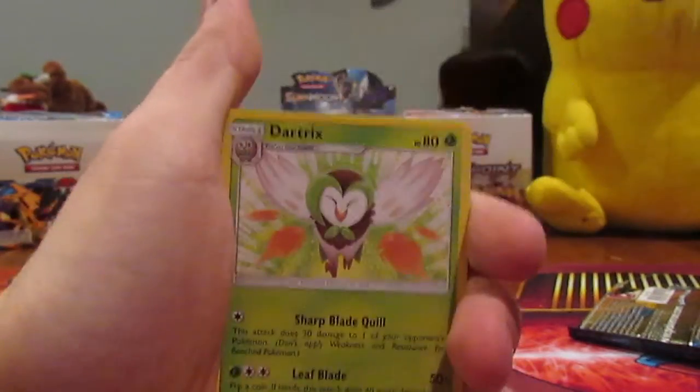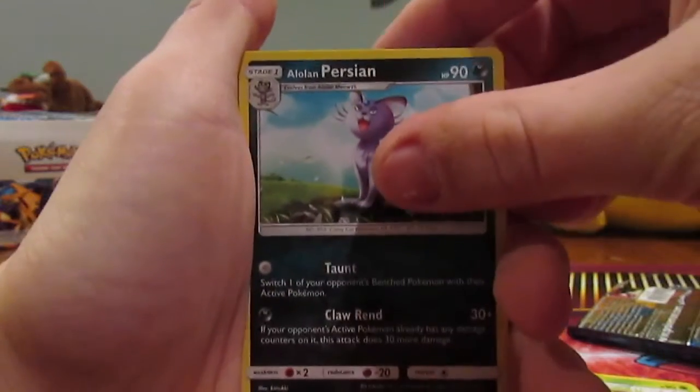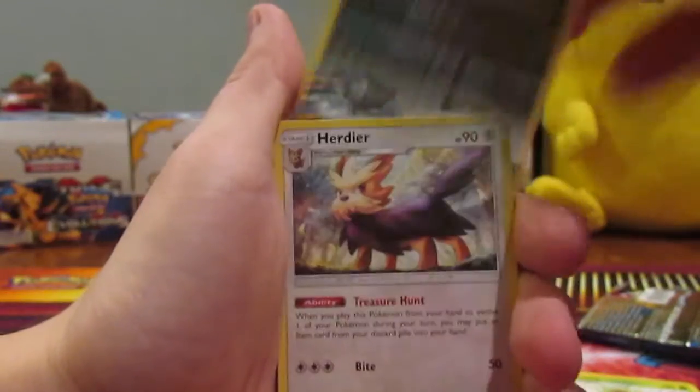To start off we have a Fairy Energy, we have a Dartrix, an Alolan Persian which is new for the set also. Alolan Pokemon — I don't like this particular one but Alolan Pokemon is nice.